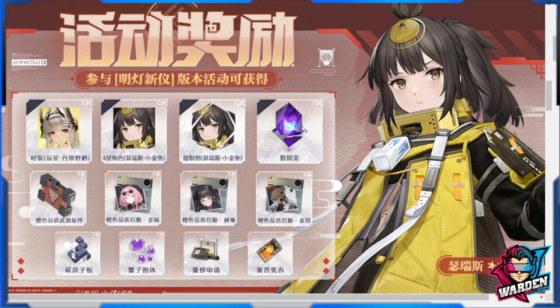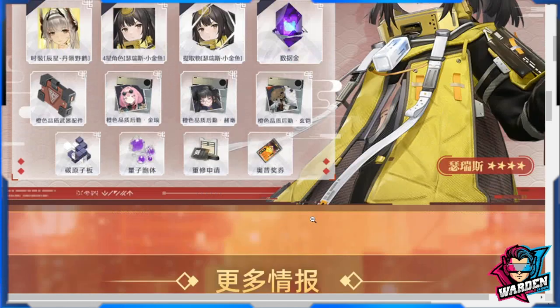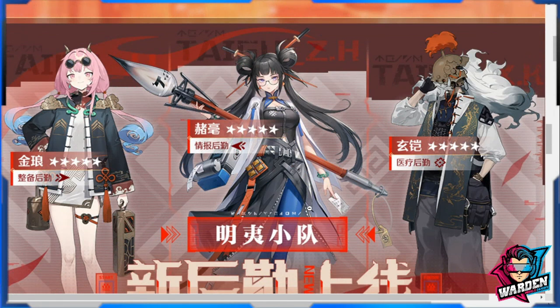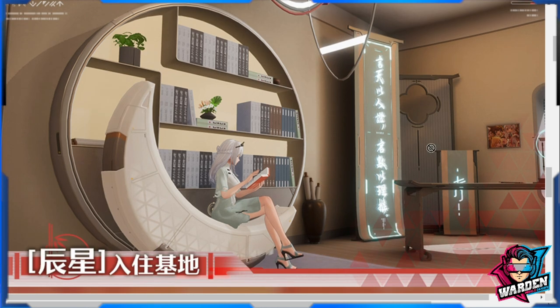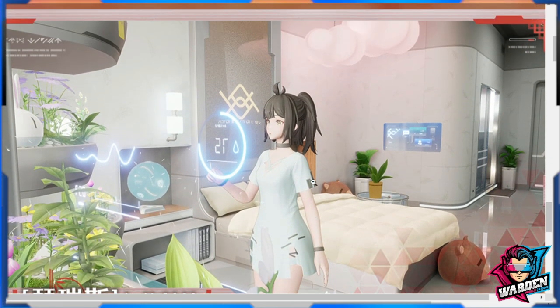You can see here a skin for Chen Shing plus other shards for Siris are included. We also have new logistics in their new art, which is pretty much insane — I actually wish that some of these logistics will become characters in the future, but I'm just excited about their design. Also for the dorm, we have new furniture coming in with a Chinese or oriental theme, plus additional mechanics added to the dorm.